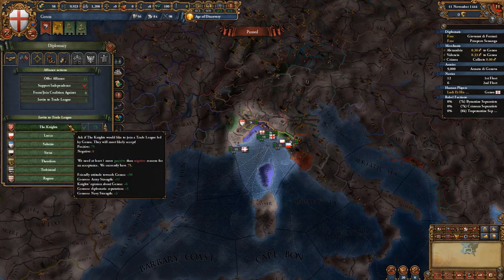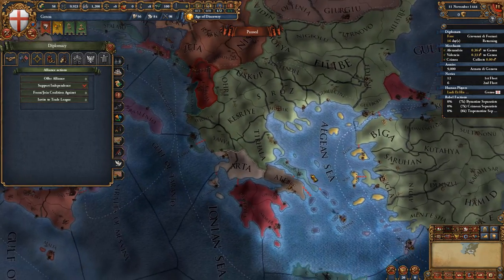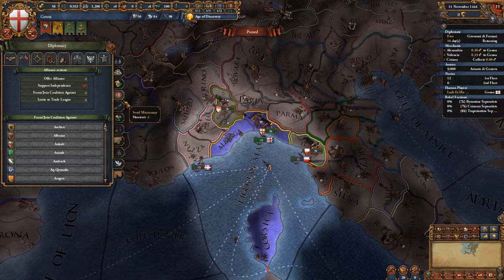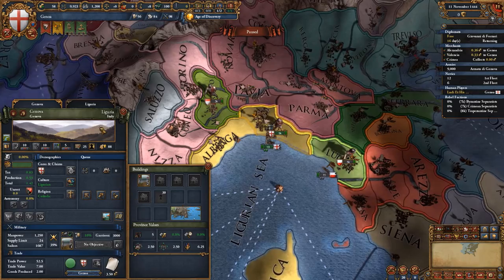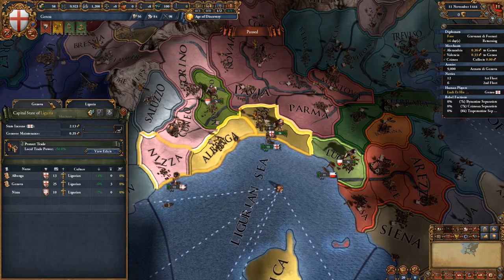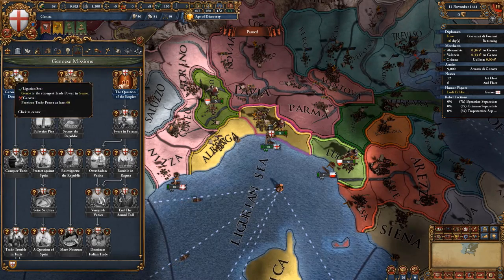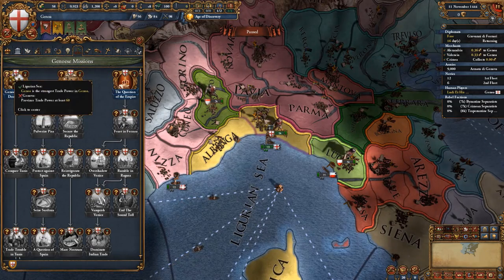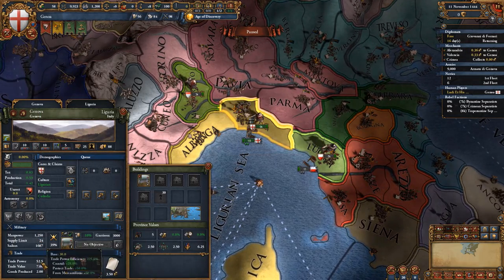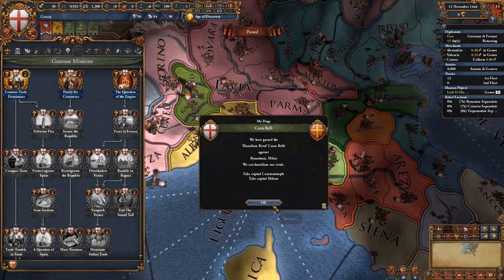Speaking of the trade league, start off by inviting the Knights so that they don't join the Venetian trade league, and also invite the nations of Luca and Saluzzo which almost always will be joining your trade league. Set the protect trade edict in your main state of Liguria, as one of your first missions is the Genoese trade dominance, for which you need 60 trade power in Genoa. You start off with 52, so you just need to give the edict and you can do the mission after one day.